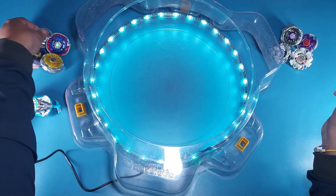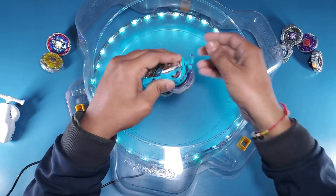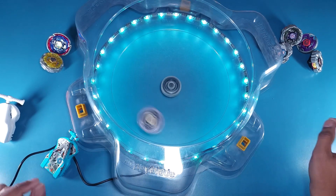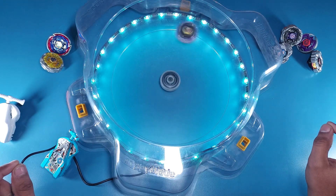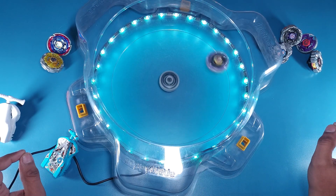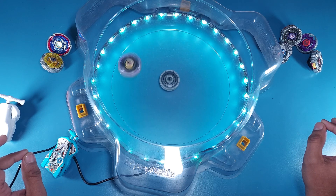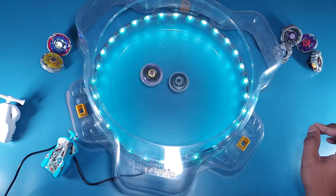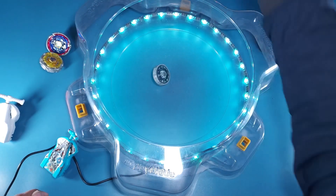Quarter-final first battle: Basalt versus Scythe Kronos. Launching Basalt first then Kronos. When Kronos transitions from stamina to attack it's a sight for sore eyes, but it's going to cost a lot of stamina and Basalt is going to win. Things are not looking good for Kronos — Basalt ends it. Kronos is out; Basalt advances.